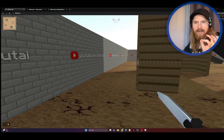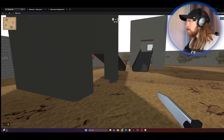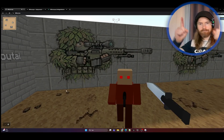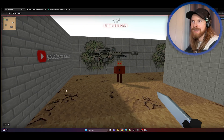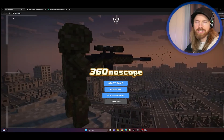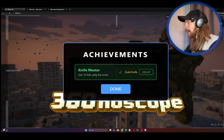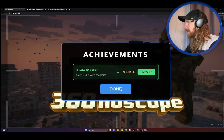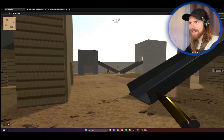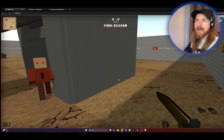I think we just need one more. Let's see if the achievement pops up. We did it — achievement unlocked! Let's stop this game, refresh, and go to achievements. That's done — we have the gold knife. I'm going to click equip. Starting a new game — and yes, here's the gold knife. It's working on the kill cams too. Perfect.